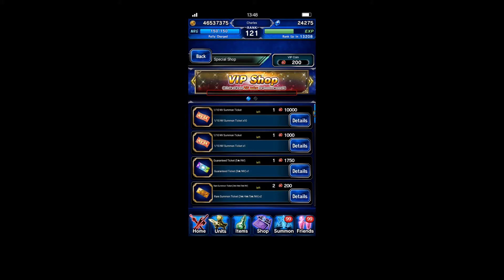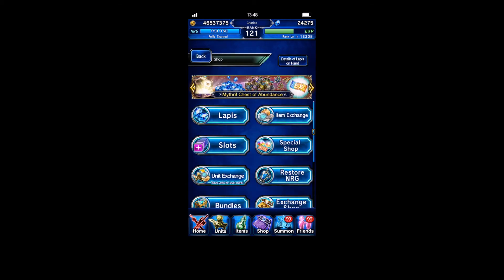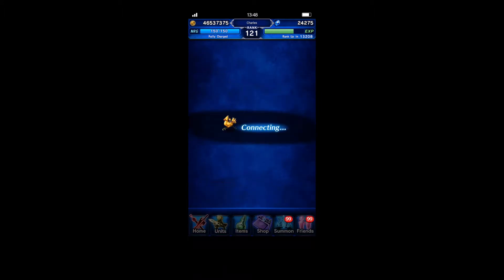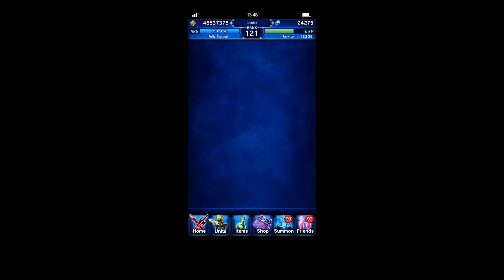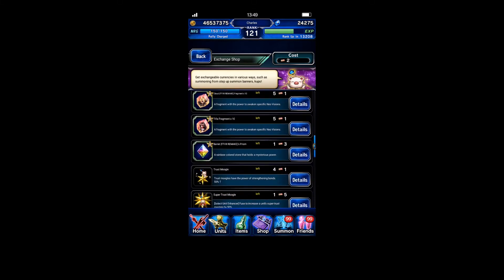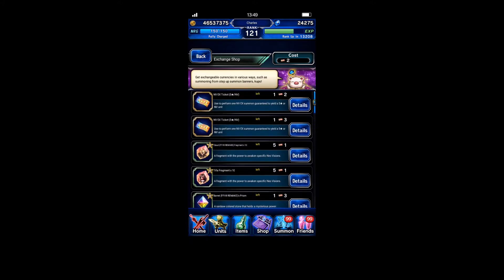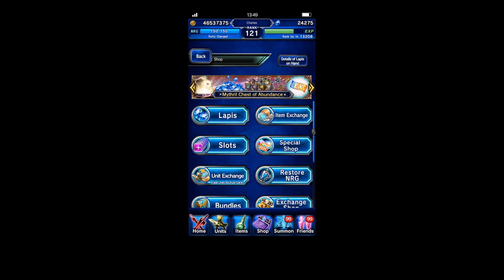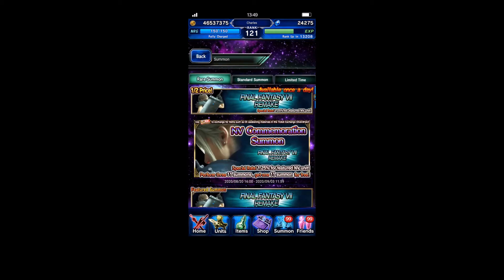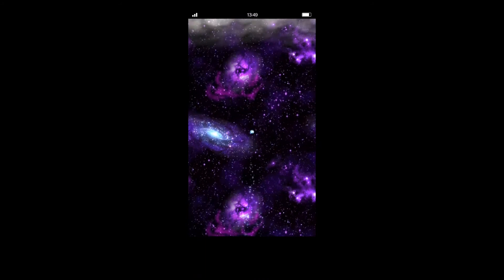VIP coin, exchange shop - yeah, overdrive, there we go. Guaranteed five star. I think we need the materials the most, and the STMR too - that is the key. I'm gonna save first because we're not sure what we want. I'm just gonna continue summoning and use my lapis.